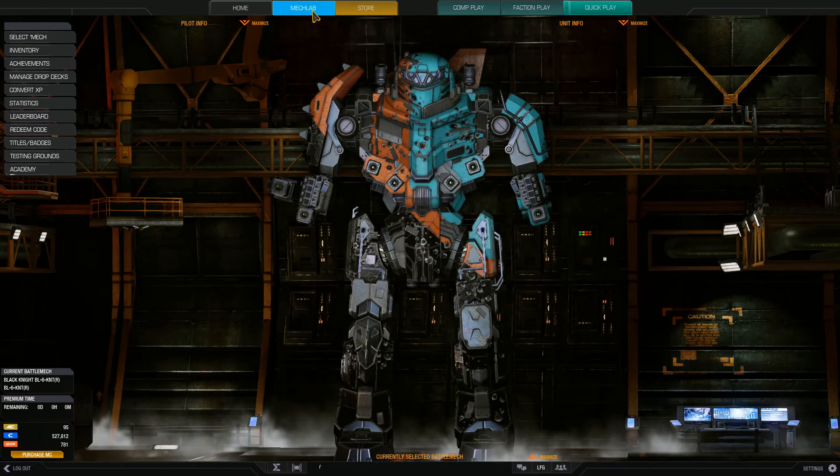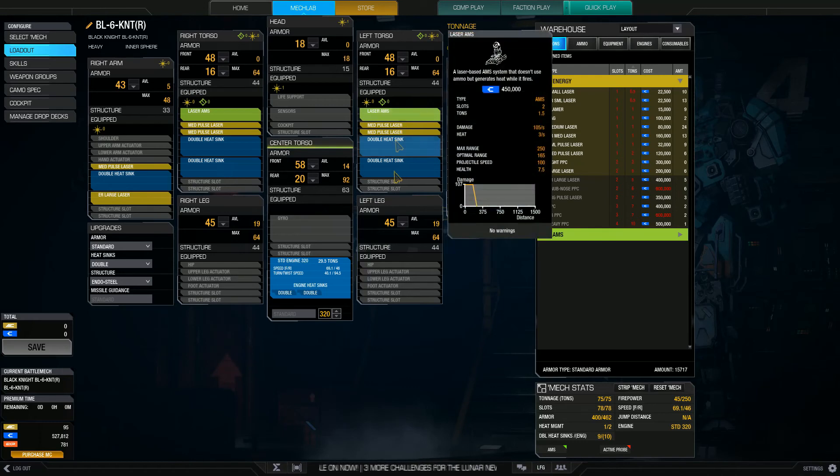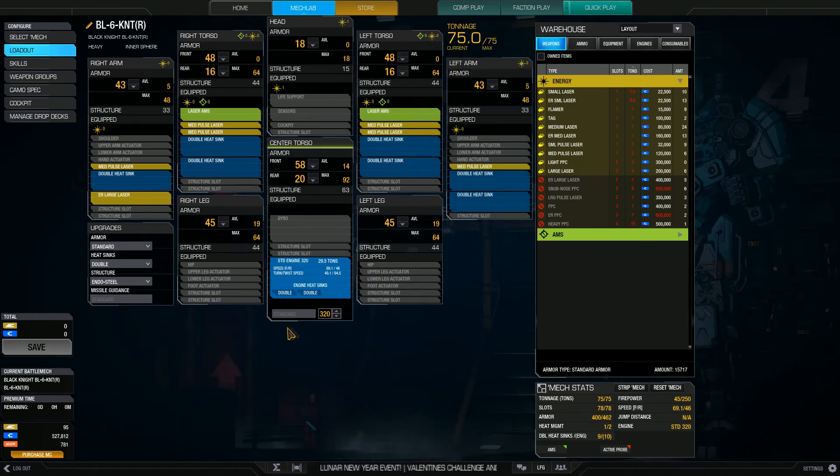Let's go into the MechLab. Not too bad looking, except for the massive green blobs up here and a very bad heat score. It is an EndoSteel chassis, standard armour plating, and double heatsinks for its upgrades. It is powered by a 320-rated standard engine which gives it a top speed of 69.1, and it's got an additional nine double heatsinks. Even that combined with the engine's 10 gives it a cooling rating of one out of two — exactly 50%. Which means if everything is running, the mech can't lose any heat at all.